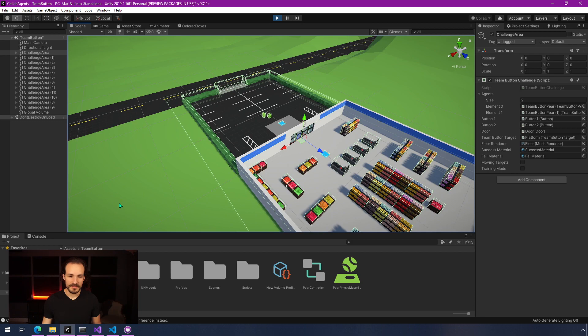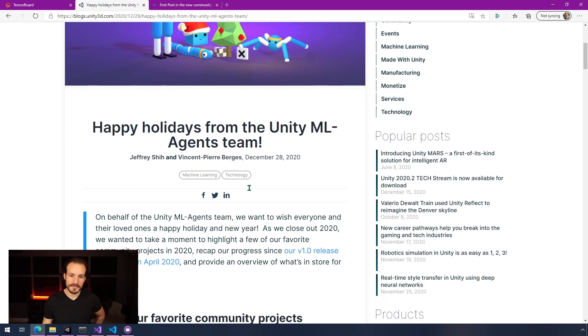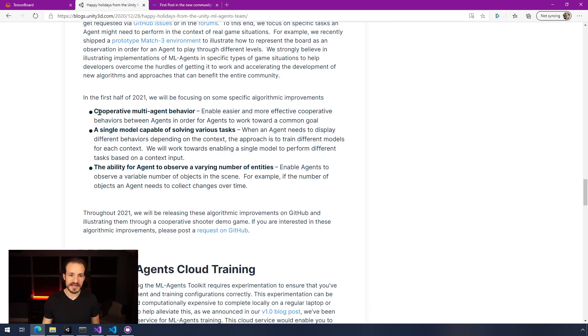One thing that's interesting — Unity recently did a blog post on their Unity blog mentioning what they're going to work on for 2021. They mention cooperative multi-agent behavior, which sounds a lot like what I've been trying to do here: enable easier and more effective cooperative behaviors between agents in order to work toward a common goal. That makes me think there's more that can be done on the ML Agents and neural network side to make this work better. That kind of made me think maybe it's time for me to wrap this up so it doesn't end up being a major blocker where if I'd just waited, this would work a lot easier.